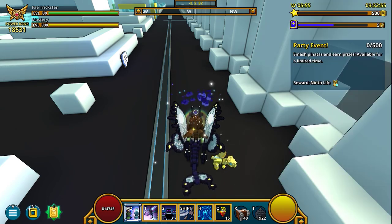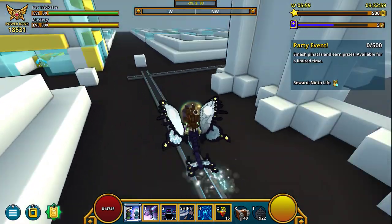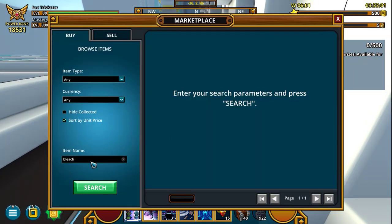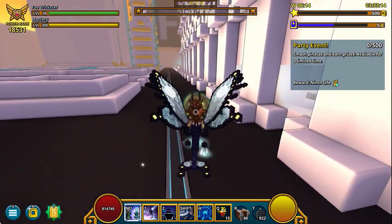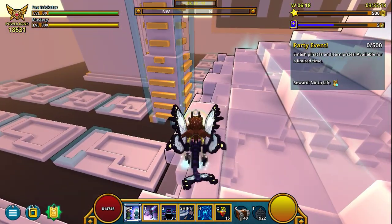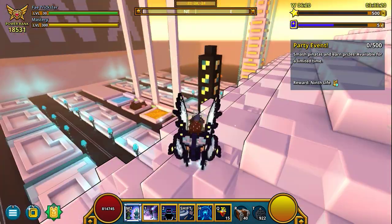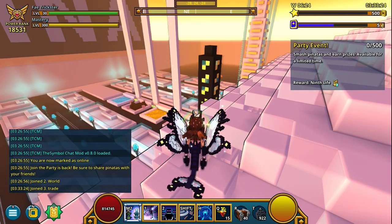Even with that happening, Pearl of Wisdom prices are still increasing. Everybody needs Pearls of Wisdom — like everyone. I don't even have any; I've been selling them. They're just so expensive. And for the souls — like Radiant Souls — they're just worthless. You can make Stellar with almost nothing. You can buy Stellar from Trade for like 40k a piece.